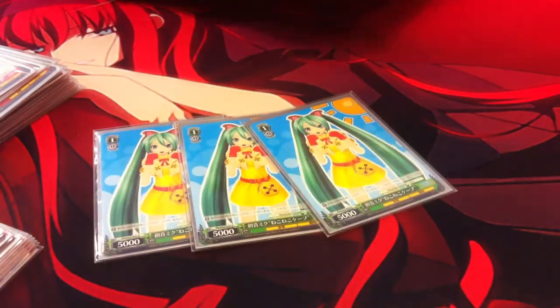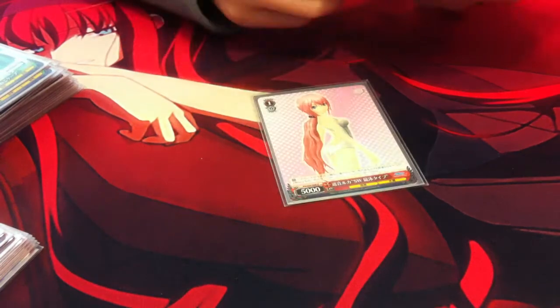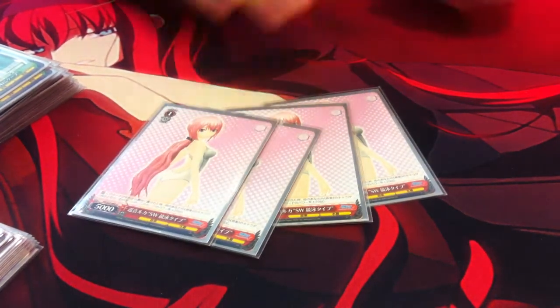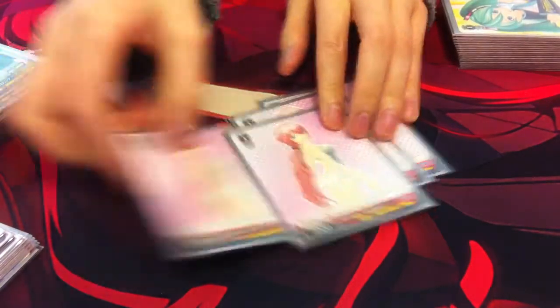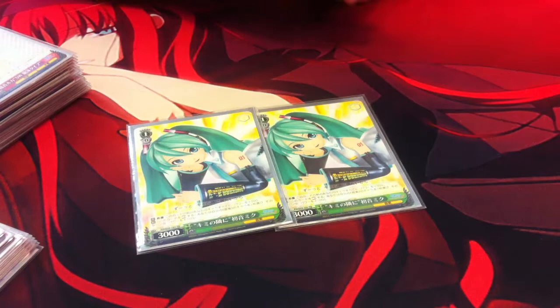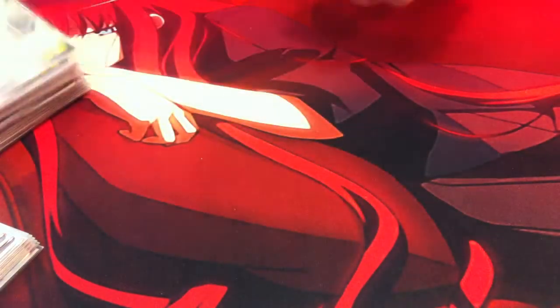I play 3 of this 1-cost Biku. When she's in the center, she gains +1k. I play 4 of this 1-cost Luka — when she comes into play, she gains +2k, so she'll be at 7k for a turn, which costs 10. For supports, I play 2 of this 1-cost Luka support — she gives +500 to everything in front, and you tap her to give 1 character +1k. I also play 1 generic 1-cost CX.